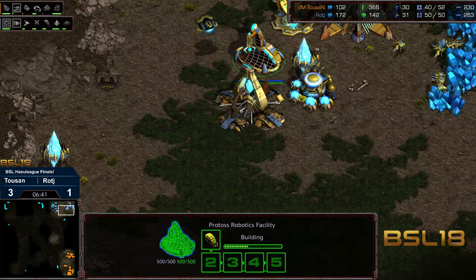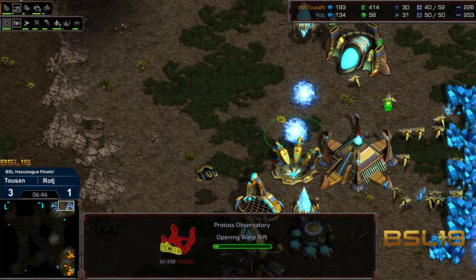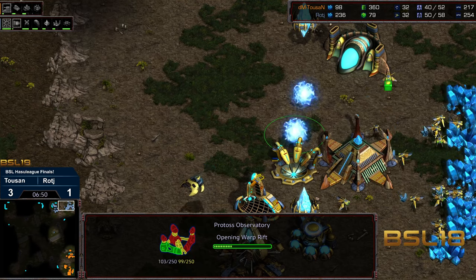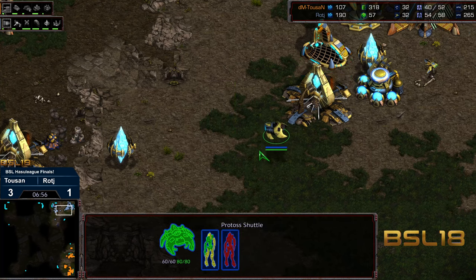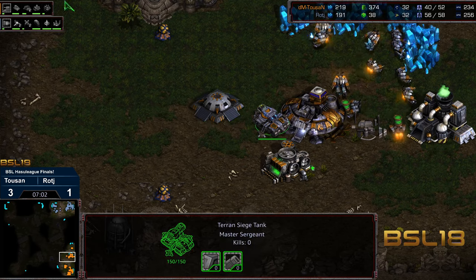Raj doing a really good job of macroing in the midst of this to actually open up a 10 supply lead, which is about where he needs to be. In other scenarios this would look a lot worse. Raj actually able to make something out of this, scooping up those two earlier damaged, beleaguered zealots, and going to scoop up a reaver alongside.